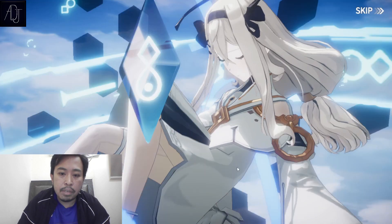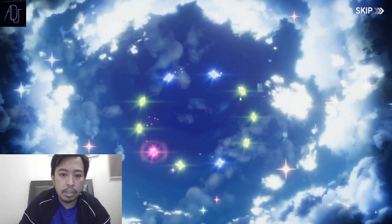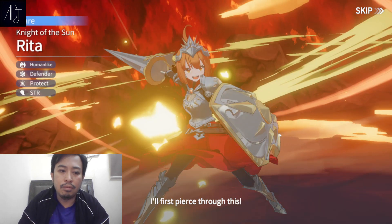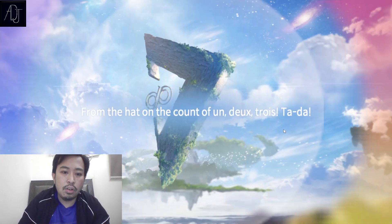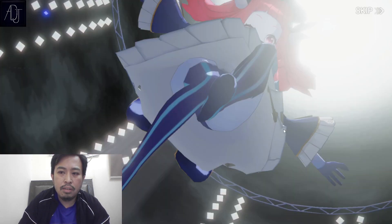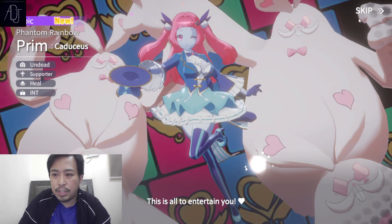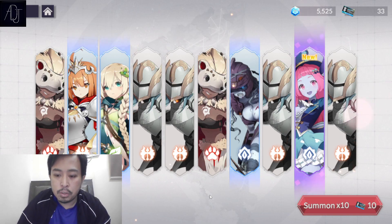This is a guaranteed epic since we're around 30 summons now. There's a sparkling purple — but only one. Let's see who it is... Rita... Lewain... Nameless... Who is this? Prim! Yeah, Prim — new character! New character is okay because who knows, they might be good.